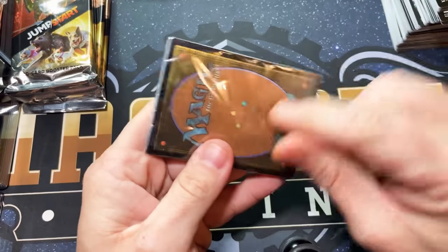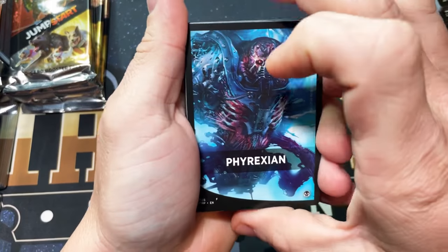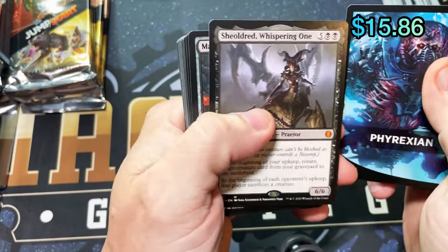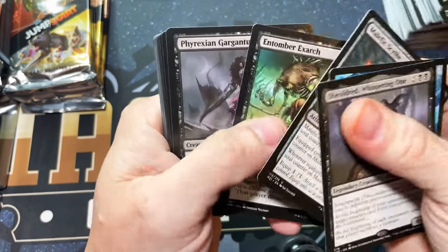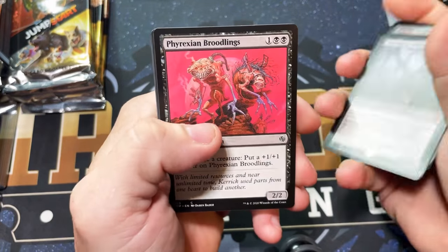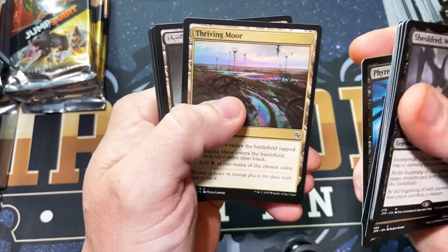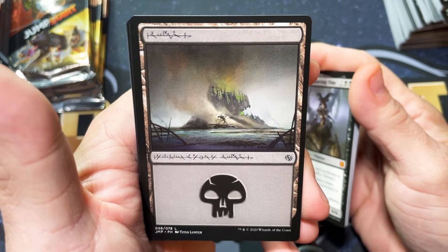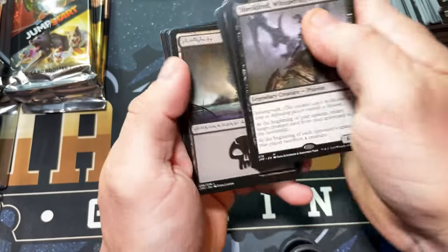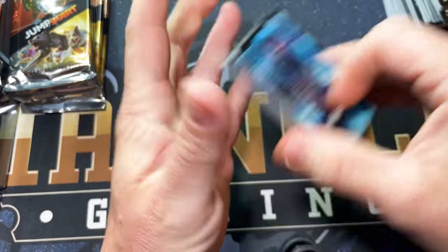Oh, that's the one you want — Phyrexian! So we can get the black Craterhoof and we also get the Phyrexian land. There it is — Whispering One. And the Swamp — in my opinion, when the second, third, fourth wave of this finally releases, this could possibly end up being the most valuable card in the set: a Swamp with Phyrexian writing on it. That's just my two cents.